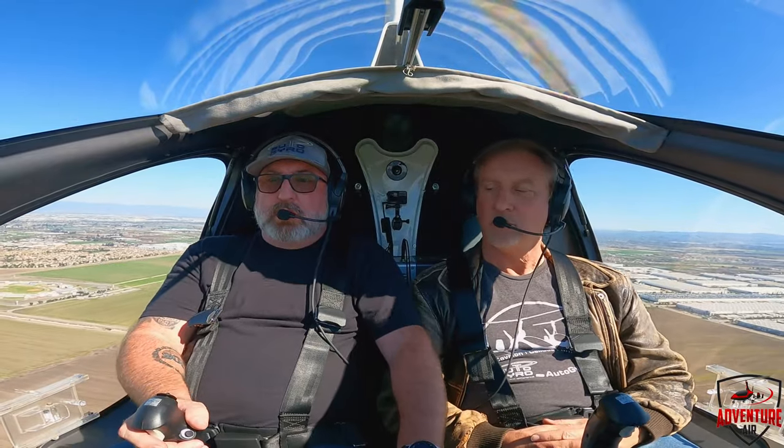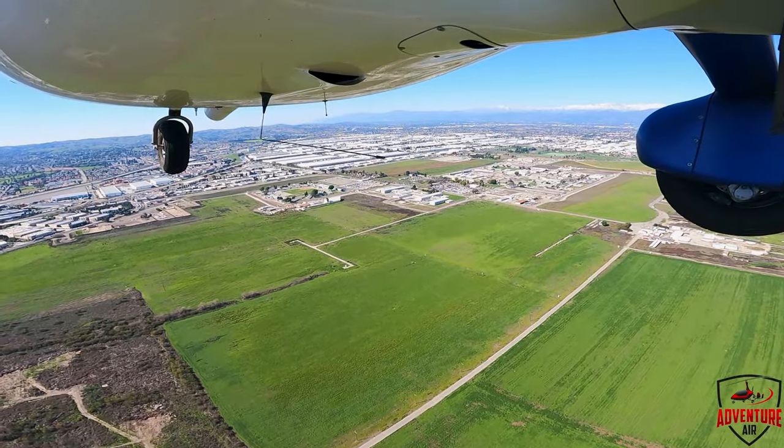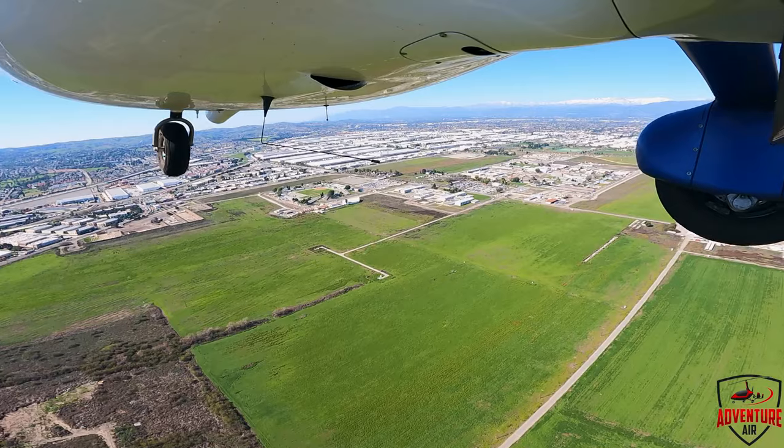Whiskey X-ray, continue another quarter mile, then right crossing turns approved, then continue downwind. Expect to be number 5 for the runway. Extended downwind, quarter mile, right traffic — will be number 5, Whiskey X-ray. It's actually extended upwind, but that's alright.